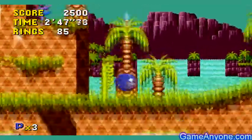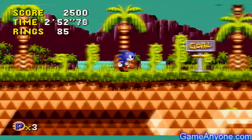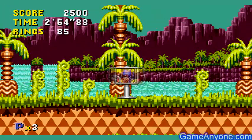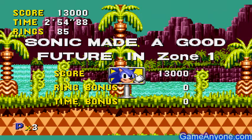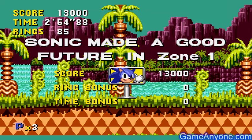That destroys all enemies in the zone — pretty awesome. Unless we go to the present and future, they'll come back, but that makes it much easier to keep all your rings. There are still spikes you have to worry about, though. And because we finished with over 50 rings, there was a giant ring — jump into it. Something to make a good future, because you destroyed the roboticizer. Pretty awesome.